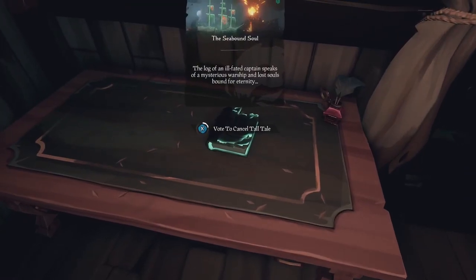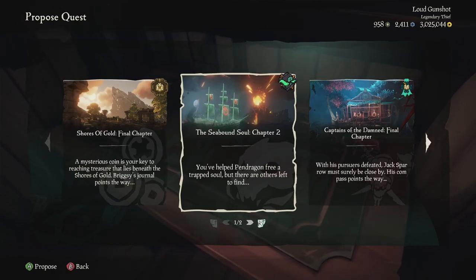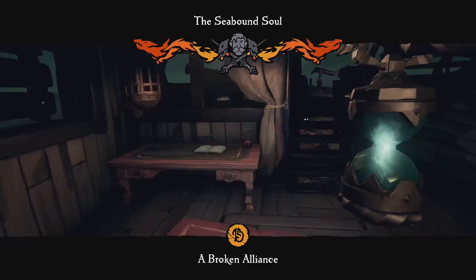Next, go to the quest table and cancel the quest. After cancelling, vote for the Seabound Soul Chapter 2. Now that you have a checkpoint, you can put that quest down anytime and get the lantern whenever you want.